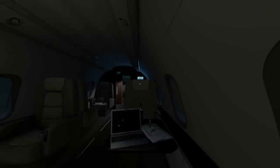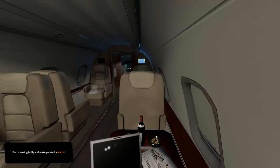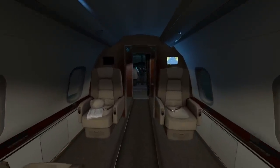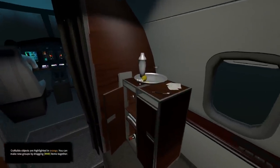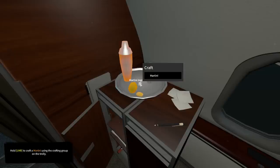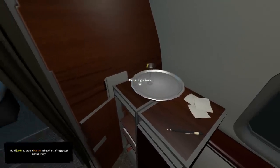So here we are on a plane, and we're going to look around here — it looks pretty cool. We need to find a serving trolley and make myself a martini. Crafting objects are highlighted in orange. Hold left mouse button to craft a martini using the crafting group on the trolley. What you have to do is hold down the left mouse button for a second, then the martini comes up, tells you what you need, you click it, and you've made the martini.